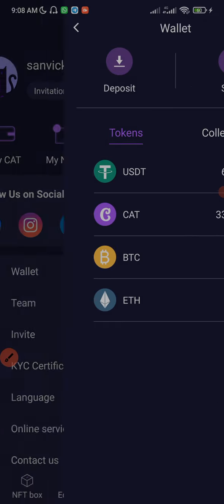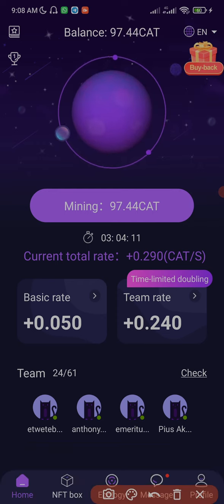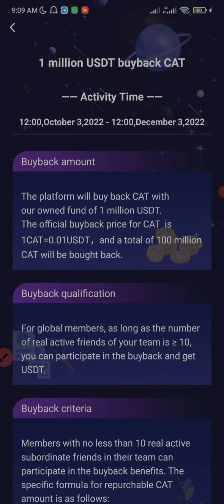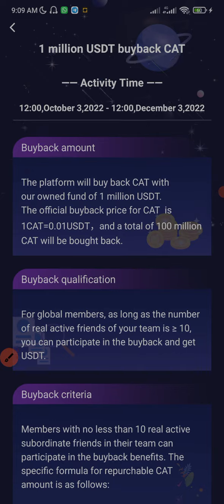There is also a buyback plan. When you open the app, at the top right corner you're going to see a gift box with 'Buyback' written on it. When you click on it, you'll see information about the buyback. The activity time is from 12 o'clock October 3, 2022 to 12 o'clock December 3, 2022. By December 3, 2022, you should be able to cash out your Cardstar tokens in USDT — though I'm guessing on that part, so you can read through the page to understand better.